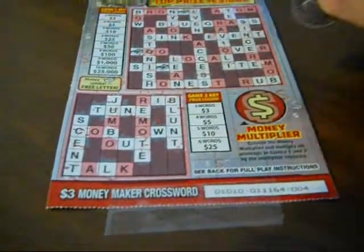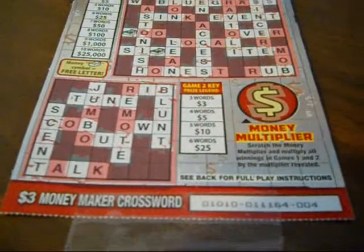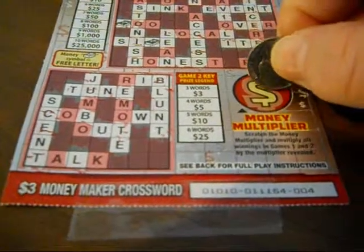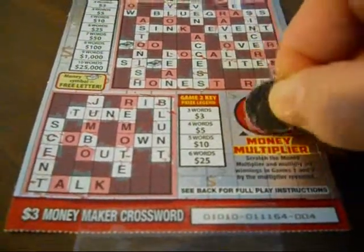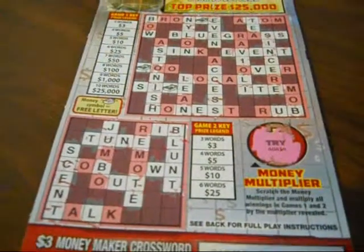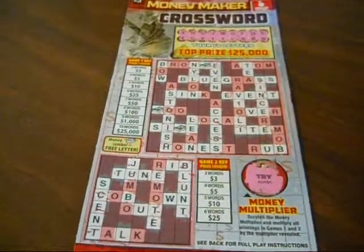So that's $6, but I also have a money multiplier, so this could be twice as much or three times as much. So it's at least $6, and it says try again. Well, I don't feel like trying again, but nevertheless I won $6, so doubled my money on a $3 ticket. Pretty cool.